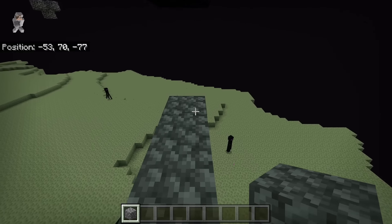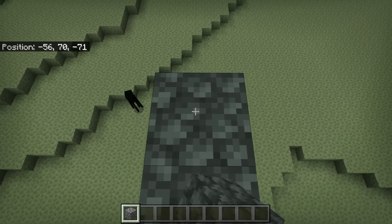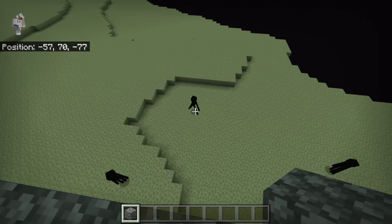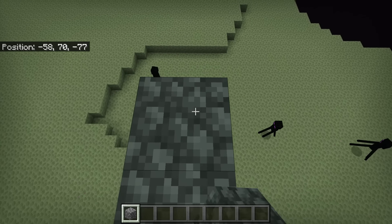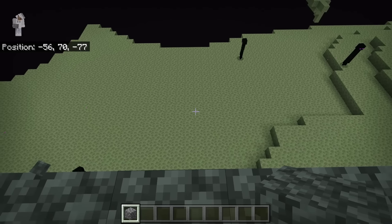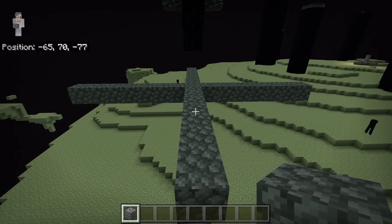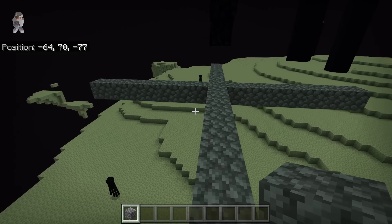Go back over here and place 7 blocks on this side as well. Then place 7 solid blocks over here, and finally place 7 solid blocks on the last side. After you are done making that outline, fill it in with solid blocks.